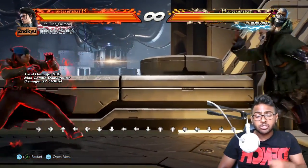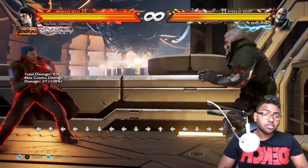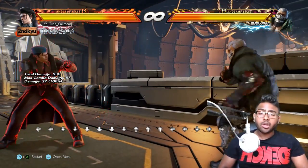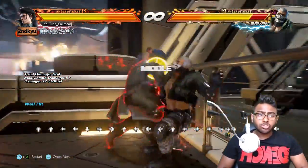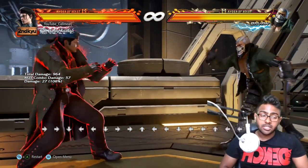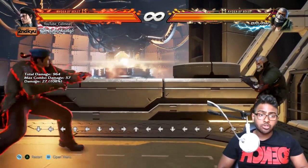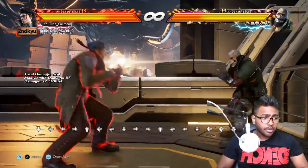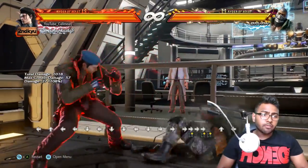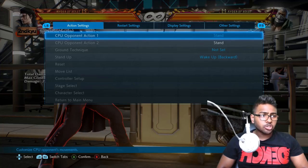I'll cover everything from while running 2 to the instant Shining Wizard from King and every other option, so subscribe and stay tuned for that video. Knowing how to do instant while running 2 is very, very important for pressure purposes and for getting the counter-hit, so let me show you pressure first.